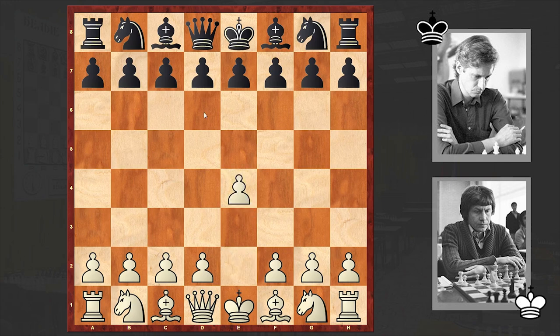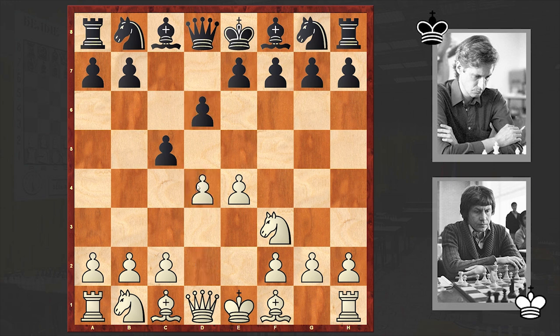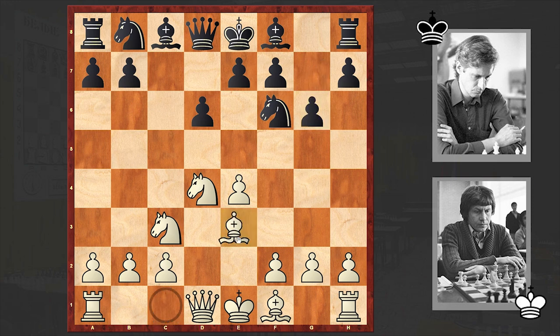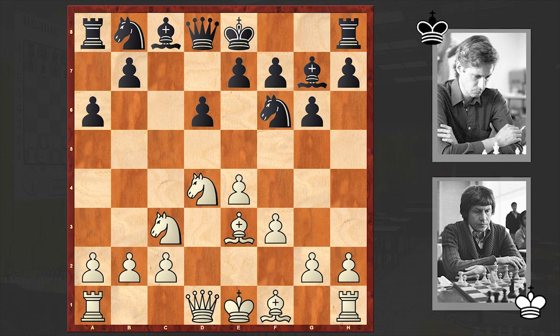Adoryan opened up with e4, to which Fuller answered with c5. We have the good old Sicilian Defense, and after a few more moves the razor sharp Dragon variation appears on the board. Be3, bishop g7, f3, a6. As you know, the main two moves here are castling kingside and knight c6, but in the game we have a6 — a mixture of Najdorf and Dragon, but this is not considered to be an effective method of fighting against this type of Yugoslav Attack formation.